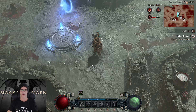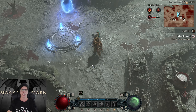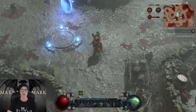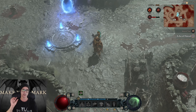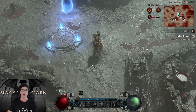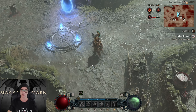Hi everyone, SirMario here. For sure you already used the Profane Mind Cage, a special elixir introduced in the last season, Season 4. Gamers loved it so much that they asked Blizzard to keep it in Season 5 — and they did. But there are some little details I want to talk with you about, and maybe it will be a great help for you to take the most advantage possible of this special elixir.